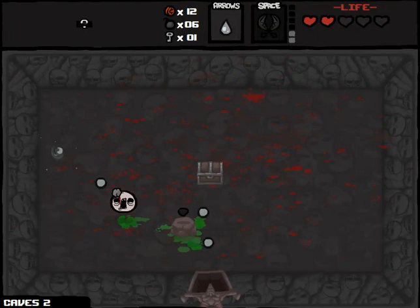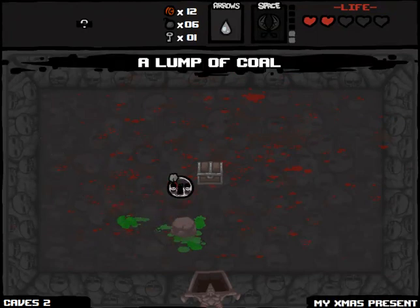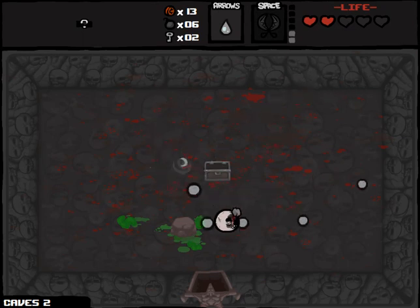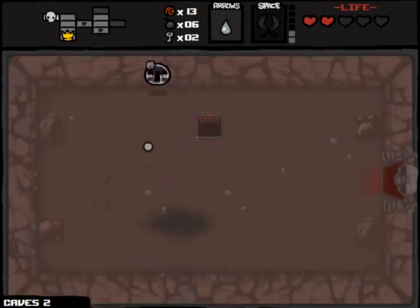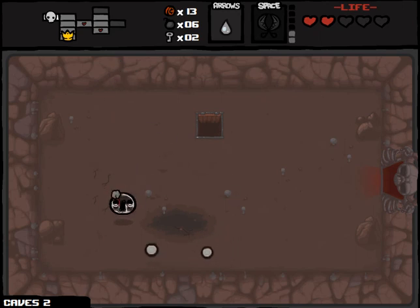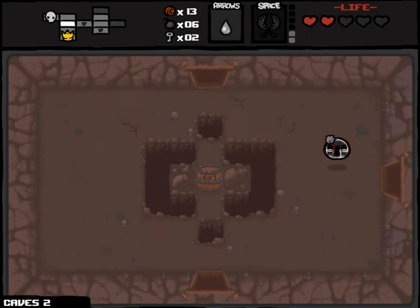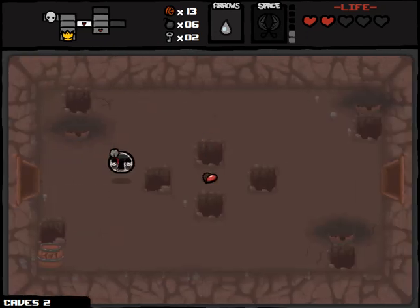We do get Lump of Coal for that, which does increase our damage - that's a pretty good item. Watch as I shoot - they get bigger as they come back, so they do more damage the more distance they travel. Here's one shot: small, small, bigger, bigger, bigger, and then the biggest. So obviously we're going to go back and get some of that health back. I took a lot of damage on that Krampus fight, as is wont to happen. The only good thing is I did get a Lump of Coal.